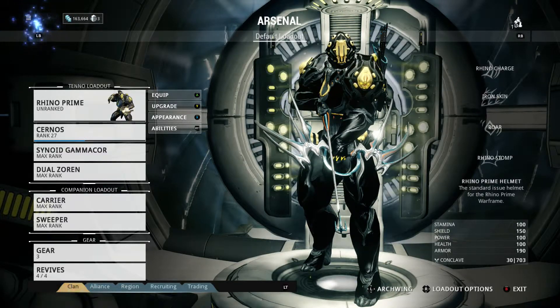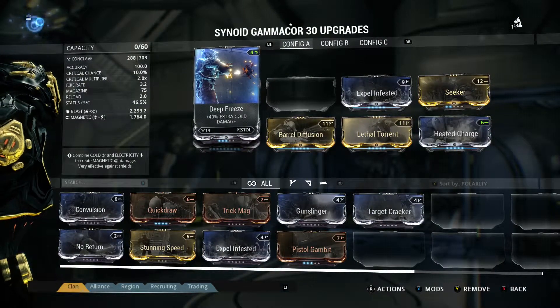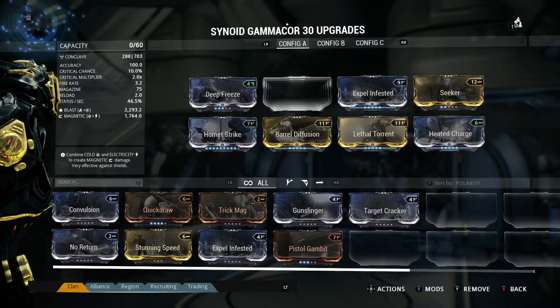You can do the same on your weapon to get it up higher. As you can see on my Gamma Core I've already done it — capacity is 0 of 60, because I've used them all up.